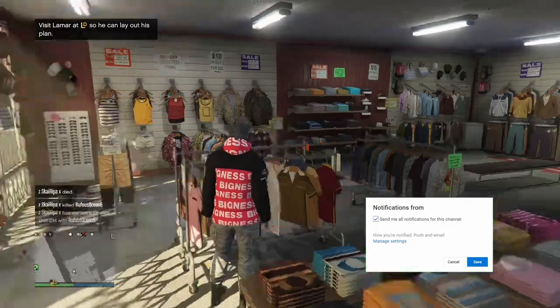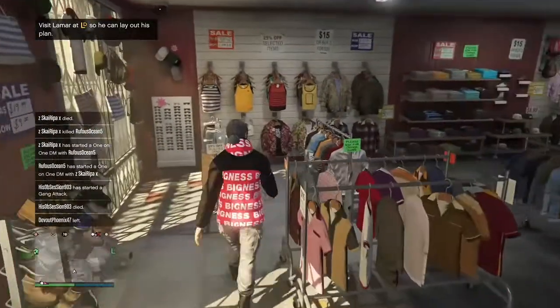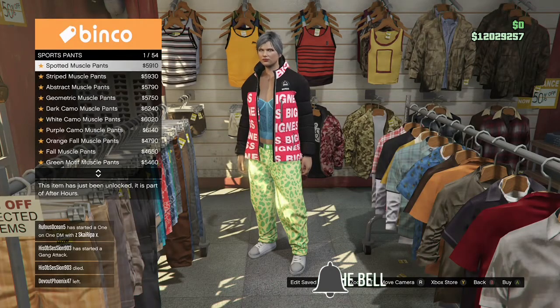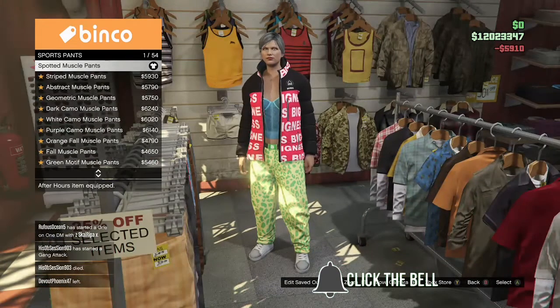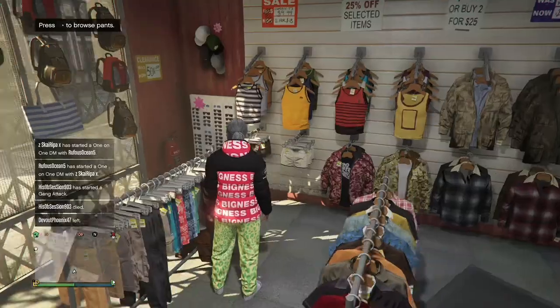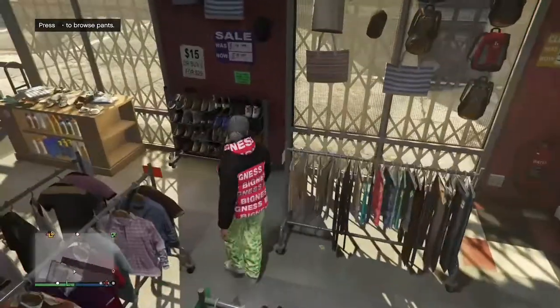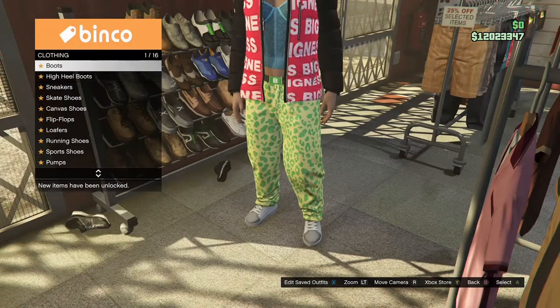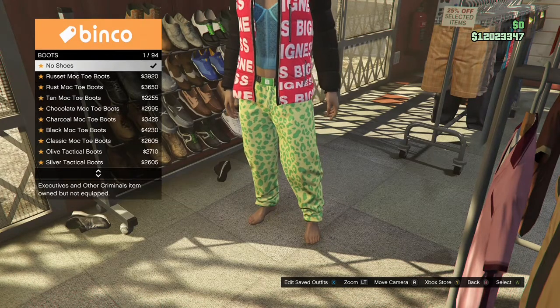Go to sport pants and buy the spotted muscle pants, which are going to be the first one. Once you have those, go to the shoes, go to boots, and purchase the crimson cowboy boots.